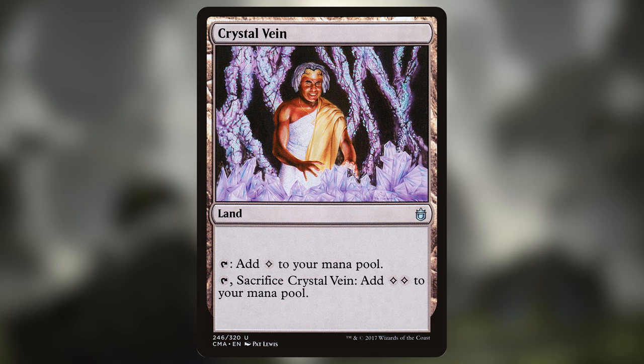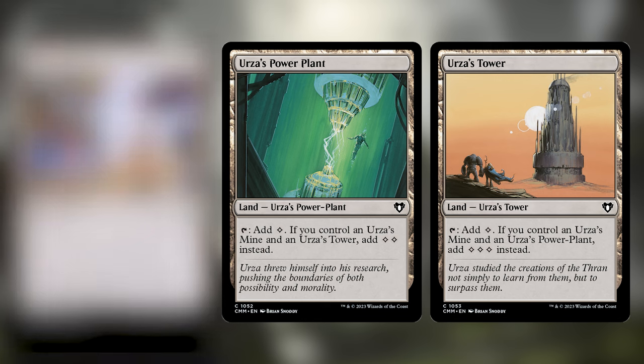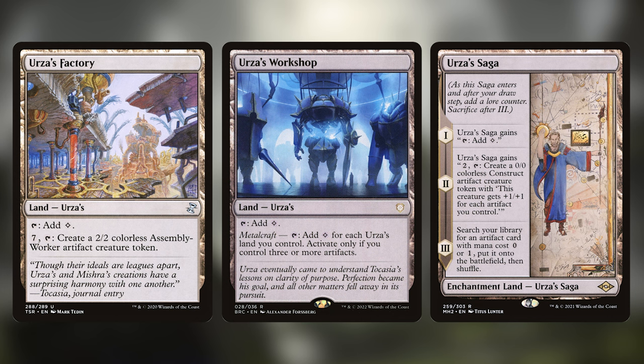Then we're playing with every Urza land in the game. We've got the classic 3: Urza's Mine, Urza's Power Plant, and Urza's Tower, which will tap for 7 mana if all 3 are out. Then we have Urza's Factory, a really expensive way to make tokens. Urza's Workshop, which will tap for extra if we have a bunch of Urza lands. And Urza's Saga, the card that holds the record for the best type line in the entire game and is probably the greatest saga ever printed. It has plenty of utility in the deck too, so it's a pretty big win. I've always wanted to have all of the Urza lands in one deck, and this is a perfect one to do it in.